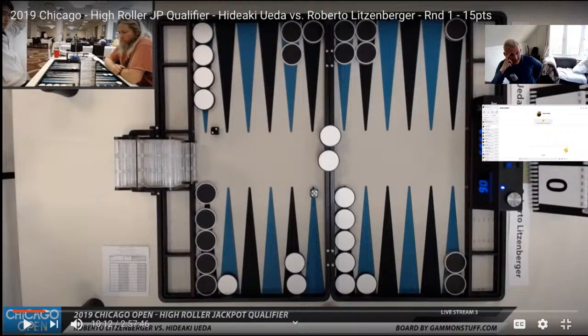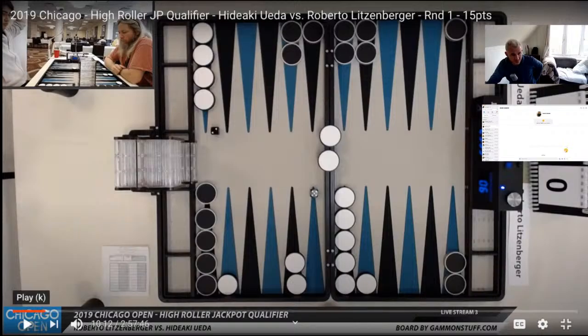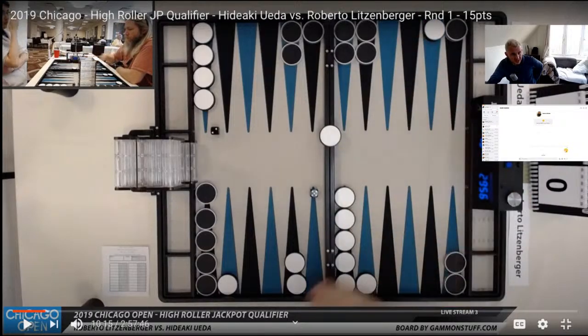The more we know about backgammon, the less mental energy we need to expend during each decision. Although my PR hasn't improved enormously in probably about 15 years, my ability to sum up positions more quickly has strengthened enormously. We'll see if Roberto rolls a double 5, double 6, or 6-5, and then consider what happens if he brings one man in and rolls a 4-6 or 4-5. He brings one man in with a 2-5.